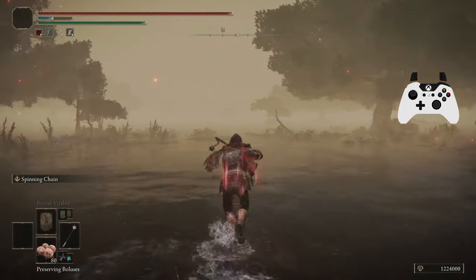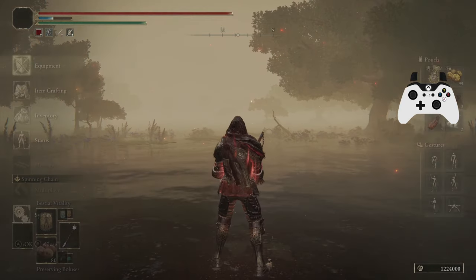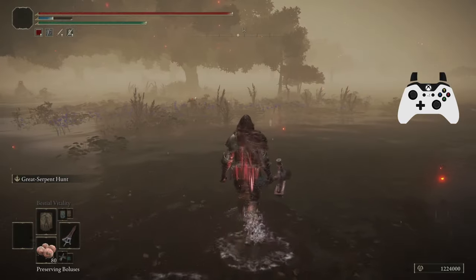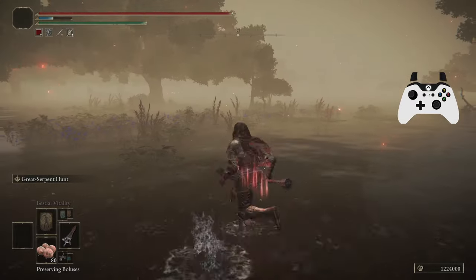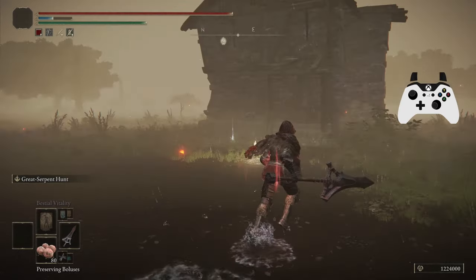What you gotta do — it's fairly complicated: you block, you backstep, you QL2 during the backstep, and swap your flail for a Serpent Hunter. And if you do it right, you're gonna pick your Serpent Hunter up from the ground and it's gonna start doing the chainsaw animation. And you hold L2 and you can just walk around with it.